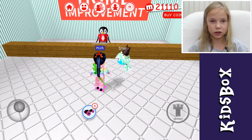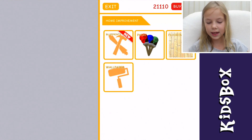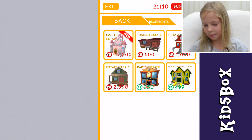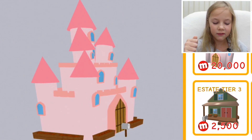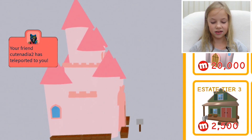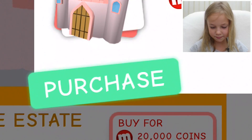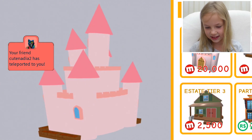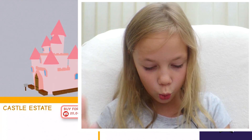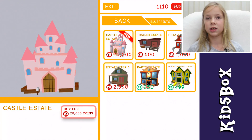It's been so long since I played Meep City. Let's check blueprints. And here is the most awesome and beautiful and cute castle. So let's see. Purchase. Yes! I got a castle! Yay! It was 20,000 coins, guys. That's a lot of Robux to get some coins.